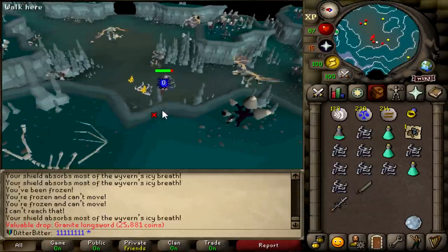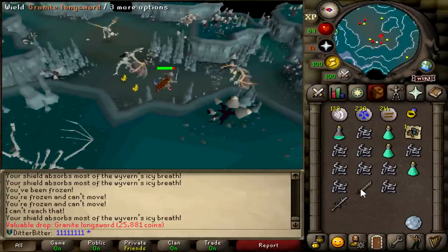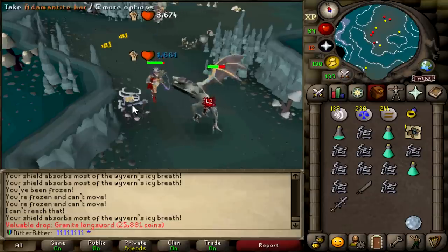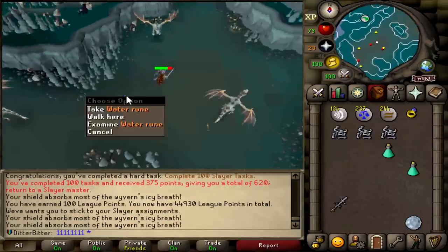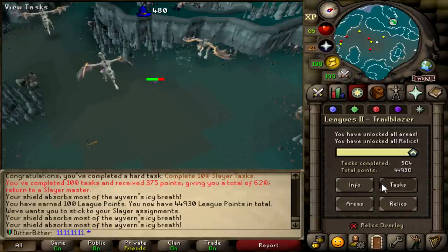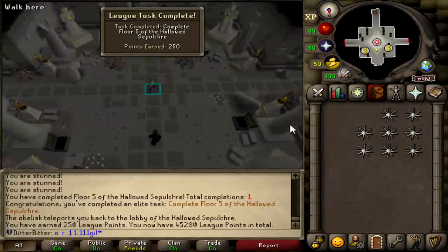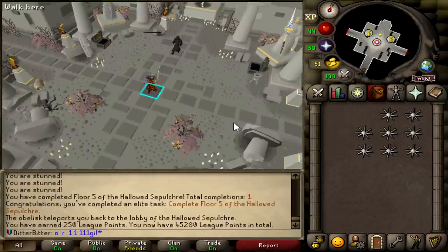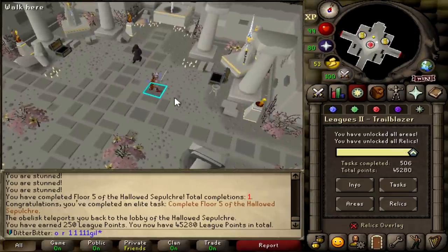I just got a Granite Longsword from Fossil Island Wyverns — I didn't even know that was a thing. I was kind of hoping it was a task, but it isn't. A complete 100 Slayer task — I didn't even know I was about to hit that, but that is 100 points right there, putting me up to 44.9k. And I just got 350 points for doing Floor 4 and Floor 5 of the Hallowed Sepulchre, putting me over 45,000 points.